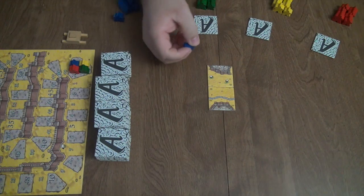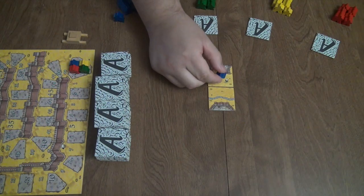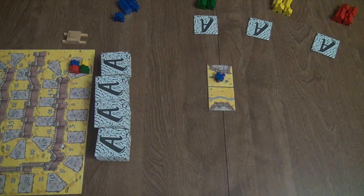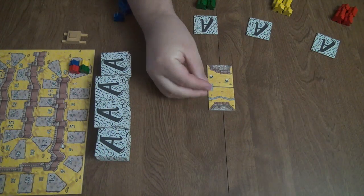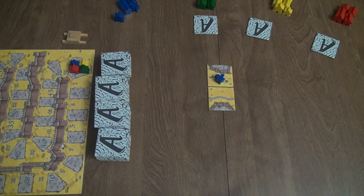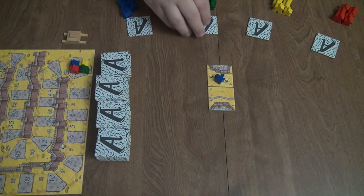There are basically three different places you can place a meeple. You can place here in a city, or you can place it face down — that denotes it is in the field, and it's going to stay there until the end of the game. If your tile has a road on it, you could place on the road, but since there's no road here we'll just go in the city. At the end of the turn — the rules say draw the tile at the beginning of your turn, but to keep the game moving — after he places, he will draw a new tile and be able to look at it for his next turn.